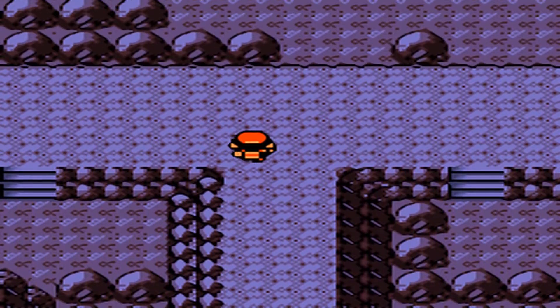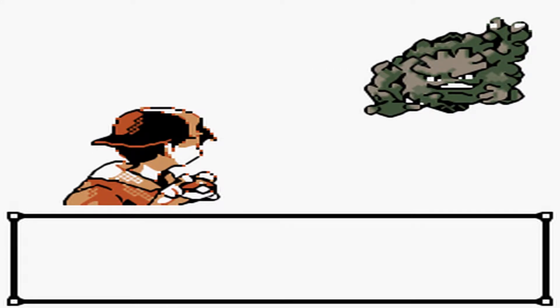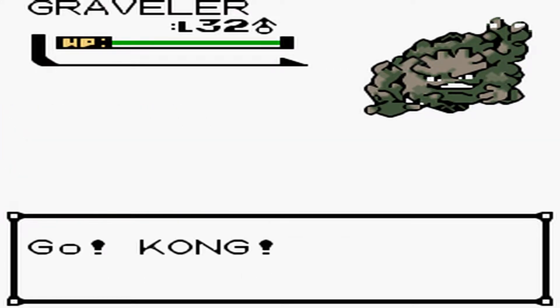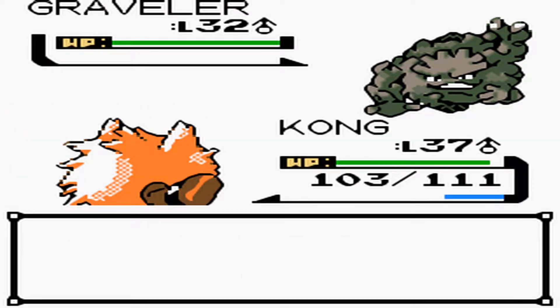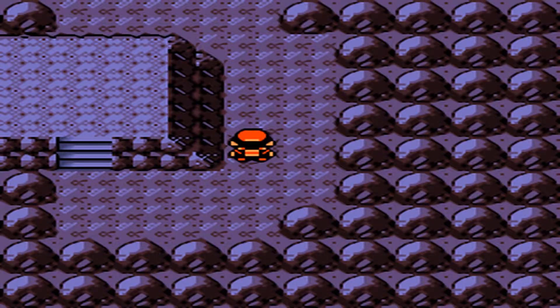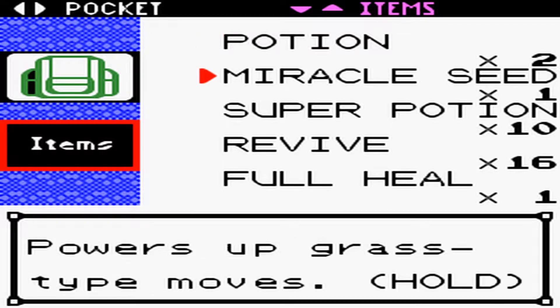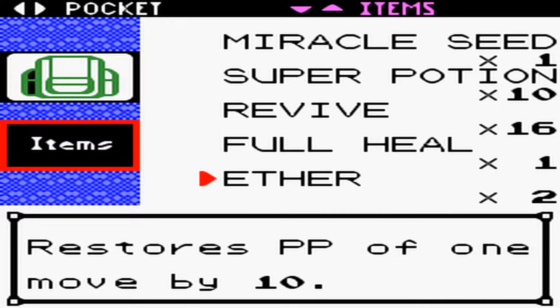So we can either go right or left. If you want to get items, go right. If you just want to continue on, just start heading left. I really need to put up a Repel — that's what I need to do. But it's good, I'm showing off some of the Pokemon you can find in here. You can find a few different Pokemon if you're playing Crystal, so just keep that in mind.